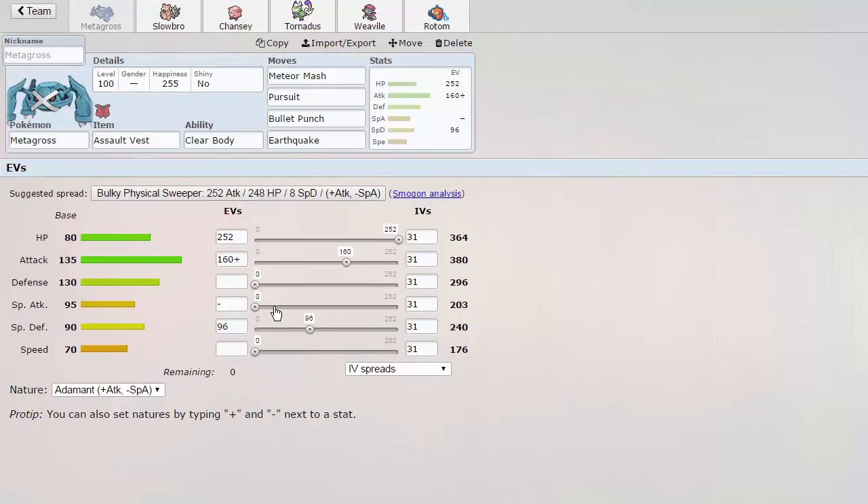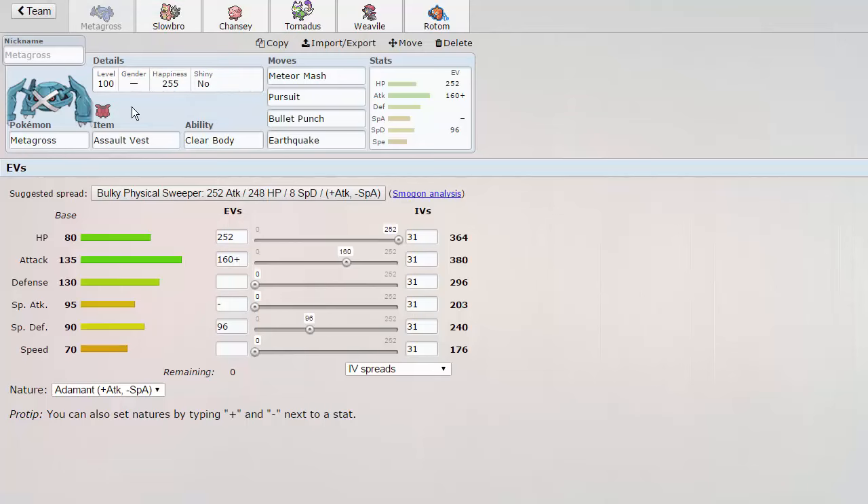As you can see on your screen, I'll bring up the team builder here. We have an Assault Vest Metagross, which deals very nicely with the likes of Latios and Mega Gardevoir. Some of the team can handle those as well, but I just like to have something very reliable to kill those things off so that the rest of the team can function without having to worry about things like Psyshock.